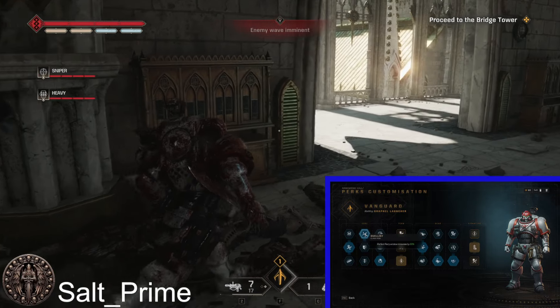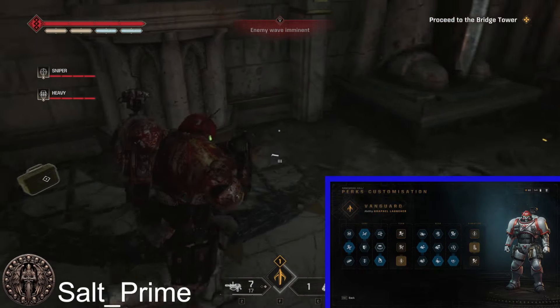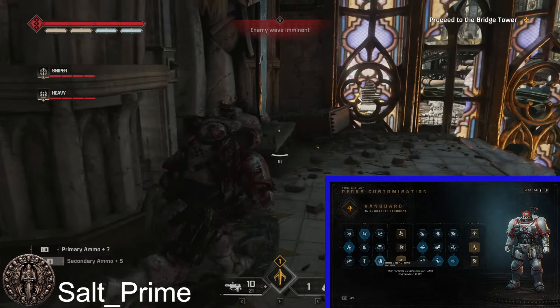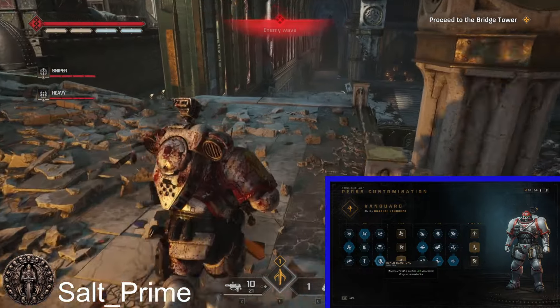In the second row, we're going to be going for Duelist — perfect parry window increased by 50%. In the third row, we're going to be going for Honed Reactions: when your health is less than 50%, your perfect dodge window is doubled.